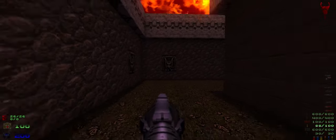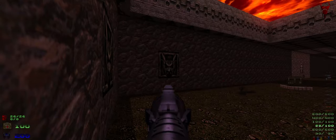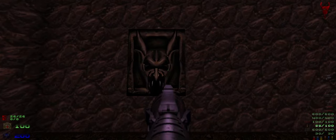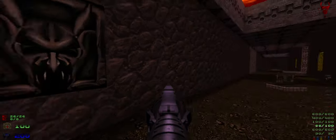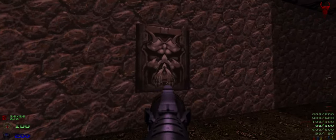Lined up all the textures and fixed the darts — he had weird sprite texture tiles here. Added the trigger for all of them, like it was in the original Doom 64.